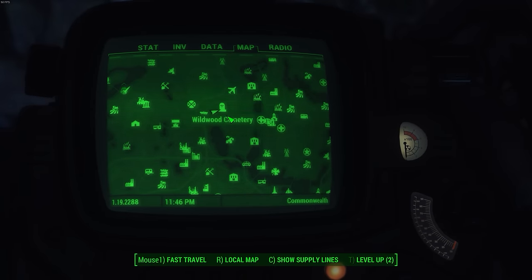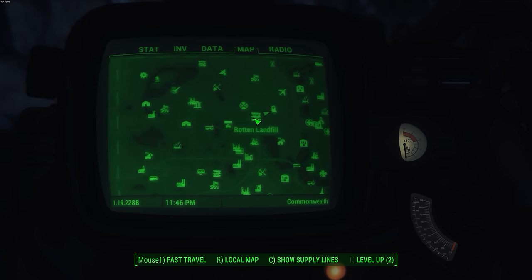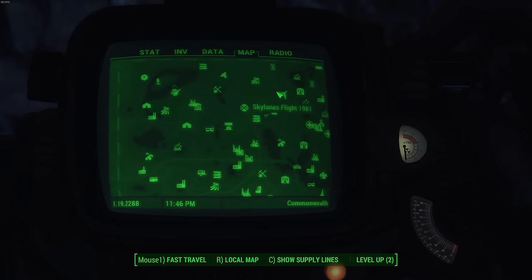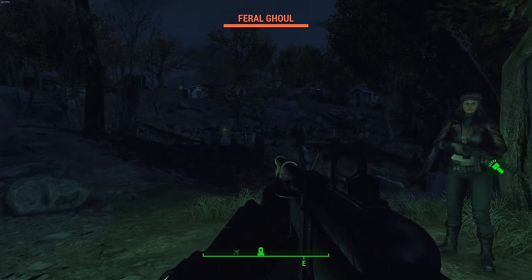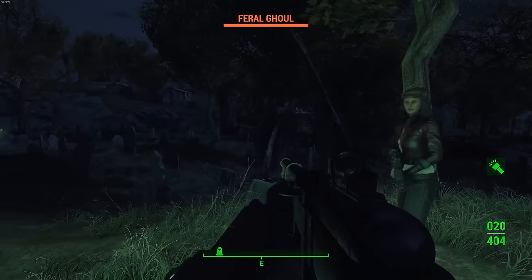In order to get the armor, you're going to want to travel over to a place called Wildwood Cemetery. If you want to know where that is, here's Red Rocket as a reference point — it's not too hard to find. Once you get there, there'll be a ton of ghouls so you're going to want to kill all of them.